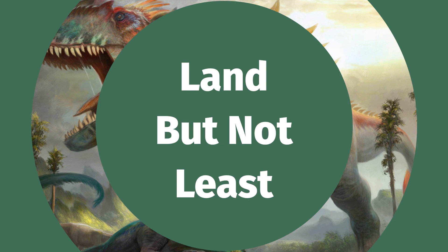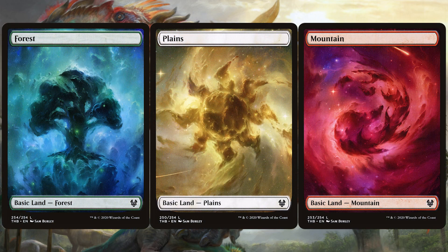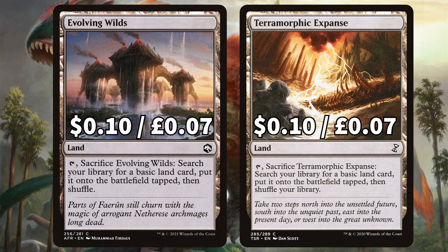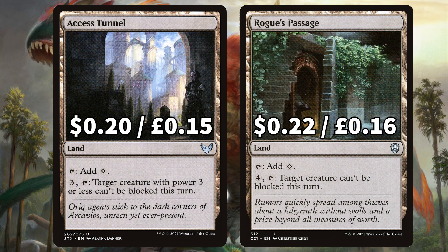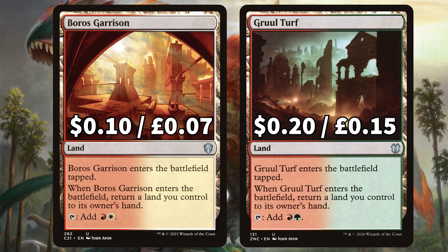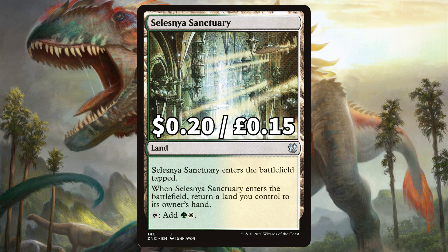Now we're looking at all the lands in this budget deck tech. Starting off with the basics, we are rocking 13 Forest, 6 Plains, and 6 Mountain. There is Command Tower and Exotic Orchard for some mana fixing options, and commander classics Evolving Wilds and Terramorphic Expanse to sacrifice and fetch out a basic land tapped. We've also snuck in Access Tunnel and Rogue's Passage to give us some scary unblockable dino action, and there is Jungle Shrine to add any Naya colour option, and Path of Ancestry to give us a scrying option whenever we use this land to cast those dino spells. For some bounce lands we have Boros Garrison and Gruul Turf to give us two mana, and finally there is Selesnya Sanctuary to complete the three-coloured bounce land trifecta.